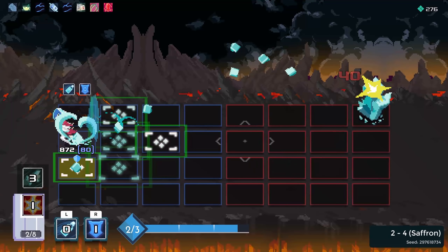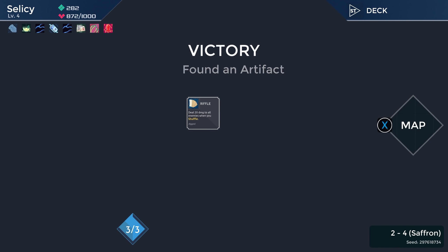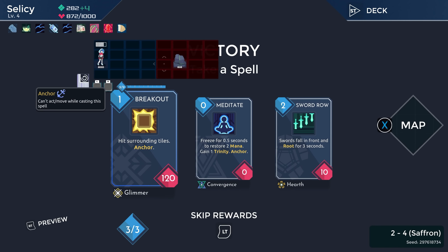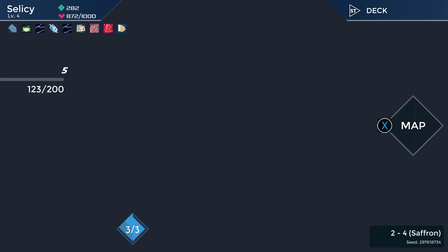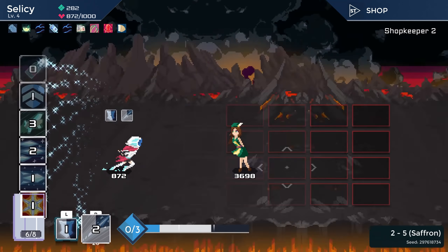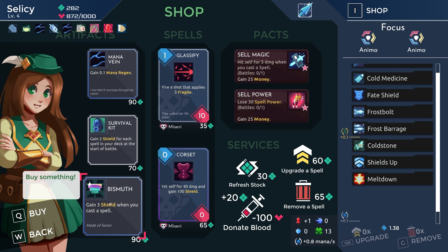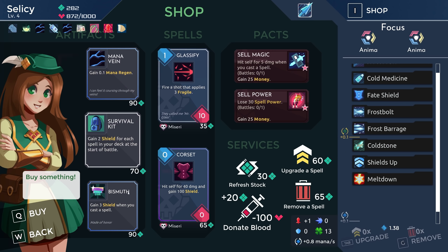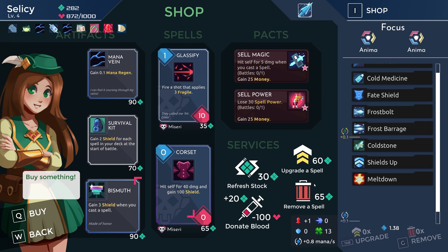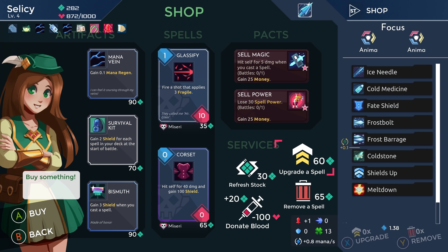We've got a decent amount of money. Let's go to the shop and see what we got. Bismuth's pretty good. I don't think any of this stuff is good enough to buy — Bismuth is good for sure, but not that good. I think I'd rather just buy upgrades.